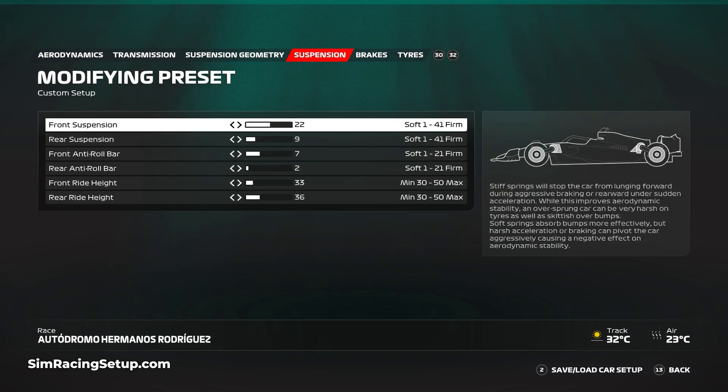The suspension setup really focuses on a softer approach. Around Mexico you'll be riding up and over all of the curbs at almost every corner, and during both the slow and fast corners minimizing your corner angle will save you a lot of time. Soften your suspension to 22 at the front and 9 at the rear, then set your anti-roll bars to 7 and 2, and your ride height to 33 and 36.